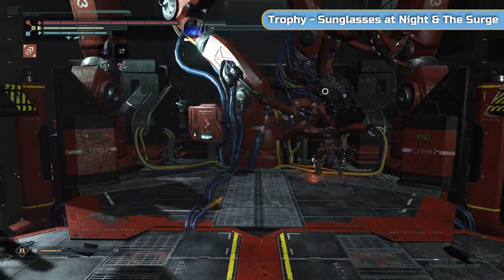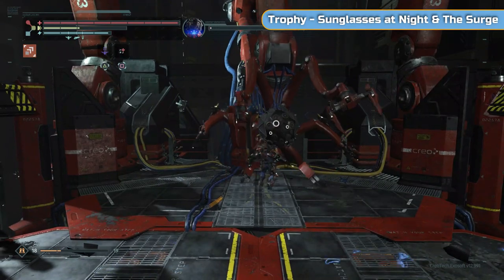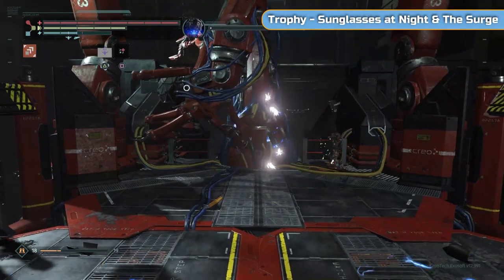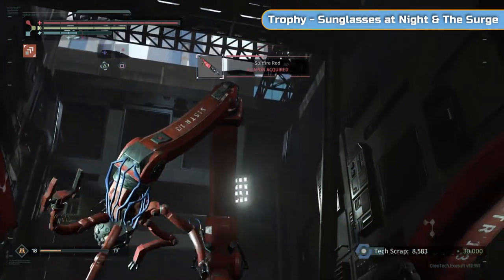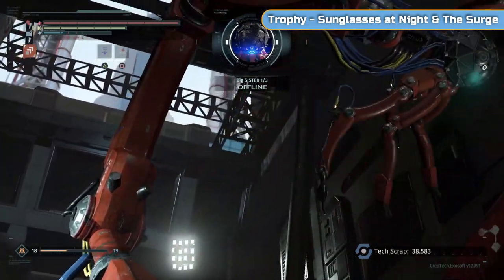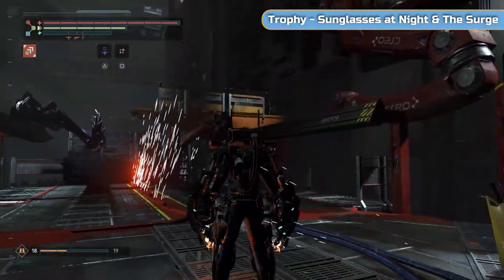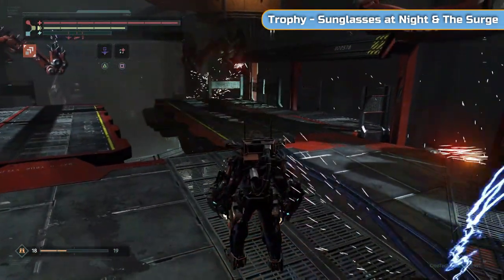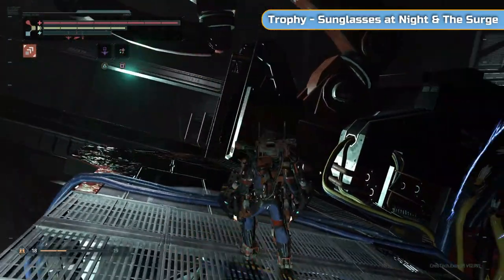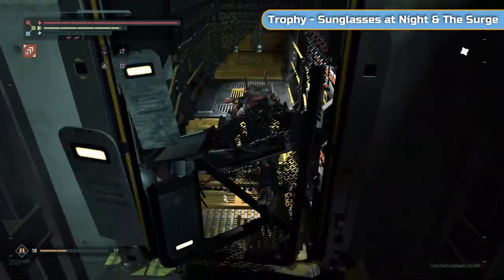Once this guy's down — and it's about to be — one more corner attack and he's done. That's all three bosses done. Now all we've got to do is get to R&D and that's it. If you're doing the DLC, you can carry on from when this video finishes — I'll pick it up at R&D. Or you can go back to your New Game save and do it there.